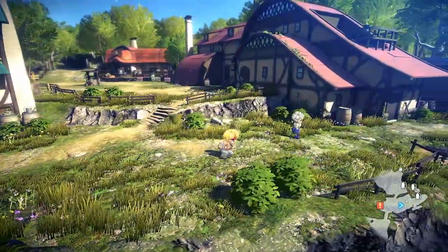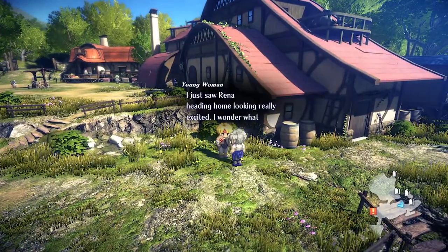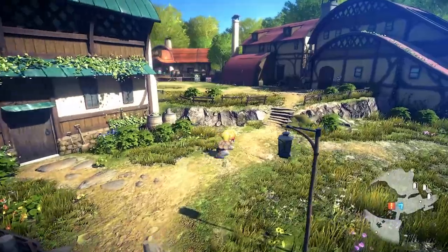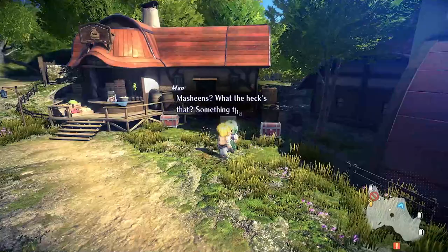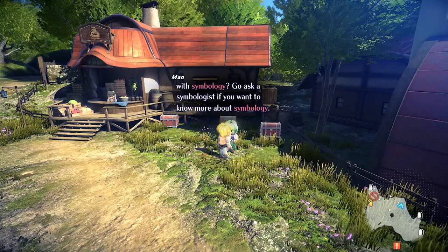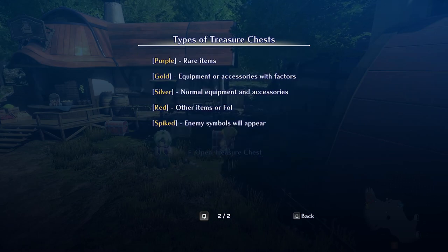Let's talk to some NPCs and see if we can grab a side quest or two in the Sora arena. Let's talk to people still. How do I know if I have a side quest? As an old school game, you can't see it. You can say that you have a side quest. Various items can be found inside treasure chests. Be sure to open any chests you come across. Purple: rare items, gold: equipment or accessories with factors.